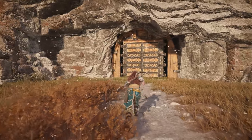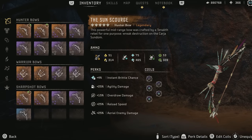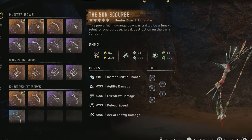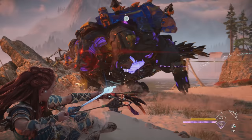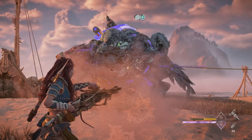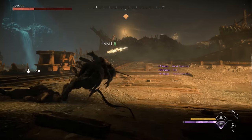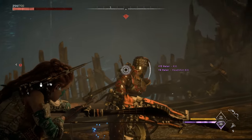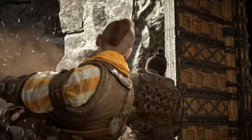Second, some of the most useful gear comes from completing specific side content. Perhaps the most useful weapon locked behind side content is the Sun Scourge Elemental Hunter Bow, as it has the strongest Frost and Acid Arrows in the game — with Frost being a particularly strong element and, I suspect, quite useful in a place called the Burning Shores. To get the Sun Scourge, you need to clear the first Forge Rebel Camp, which is only revealed after clearing all five regular Rebel Camps and then talking to Erend at the base.